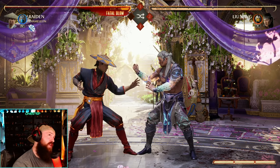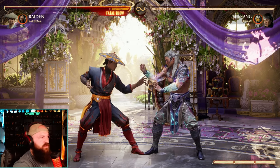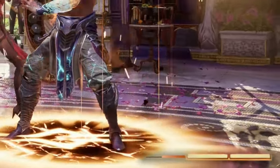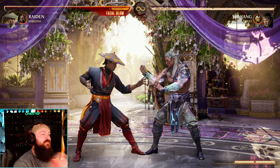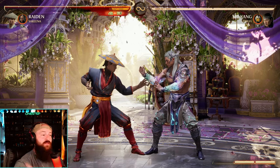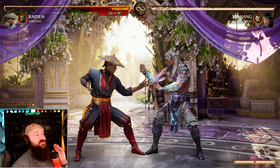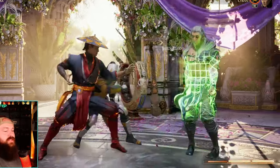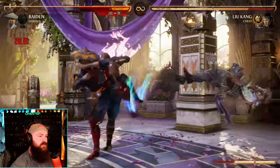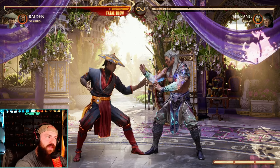This is also why certain cameos like Serena, Cyrax, and Darius are so good — there are very few cameos that can drain your opponent's super meter bar. The ability to have that bar advantage is huge, but taking away their ability to do an armored wake-up, enhance their moves, or even breaker is one of the biggest advantages you can have in this game. Serena does that; Cyrax's net also drains the opponent's bar. Darius can do that with his cameo combos — their whole bar is drained. These are all ways to be at a bar advantage by using the right cameo.